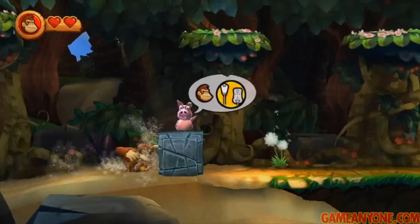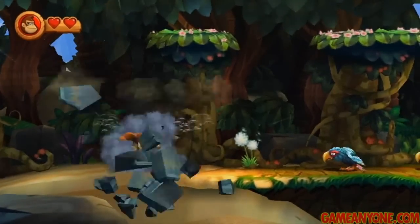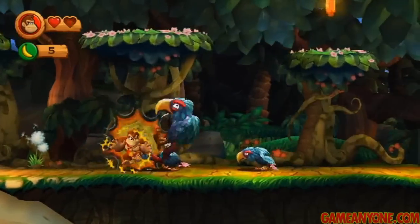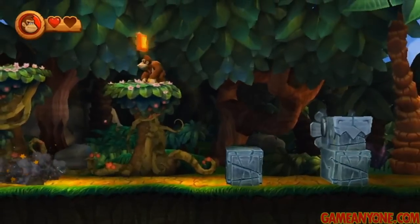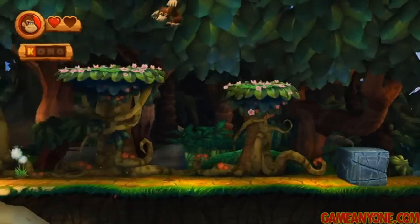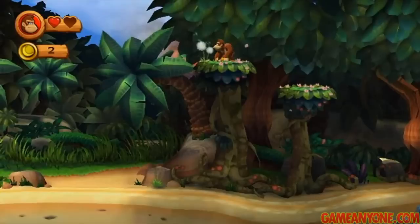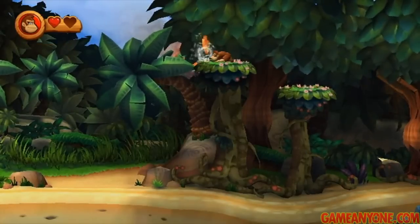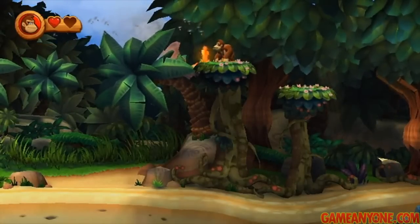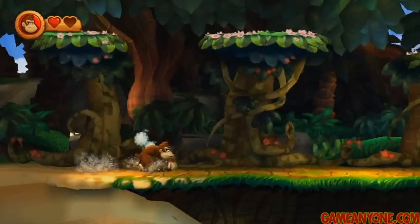You can jump on enemies to kill them, and you can also roll. This pig is going to pop up every now and then to give you tutorials. You can roll into enemies, but you don't roll forever, so make sure you've planned your space out. Here's the first of the Kong letters, K. We also want to head back to the left and make that jump. You can also do a new move — if you crouch and shake the Wii Remote, you blow, and you get a puzzle piece out of the dandelion there.